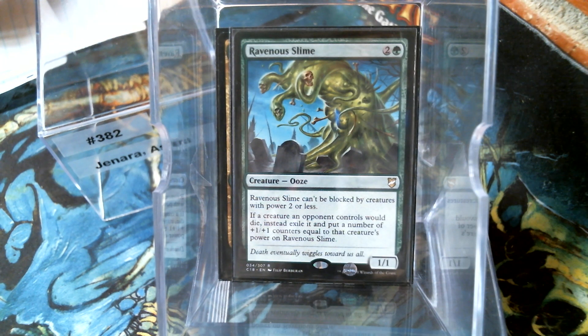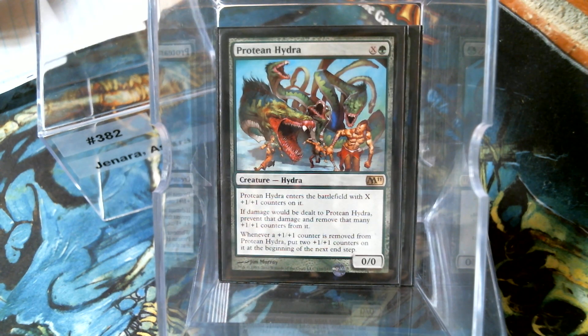Ravenous Slime is a good one. If a creature an opponent controls would die, instead exile it - so there's some control against Reanimator decks - and then it gets that many counters. Of course, Manta Gorger Hydra and Protean Hydra are pretty standard.